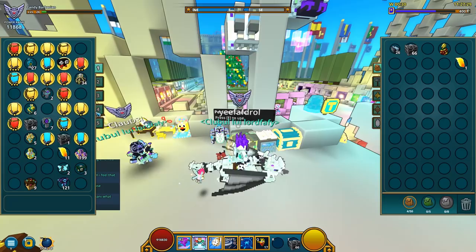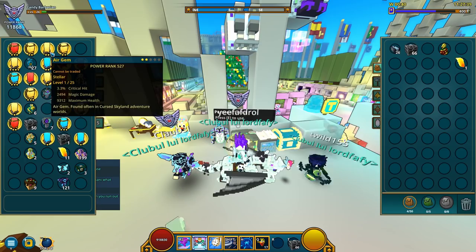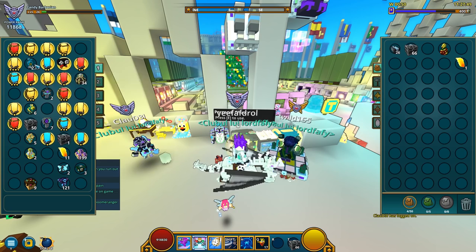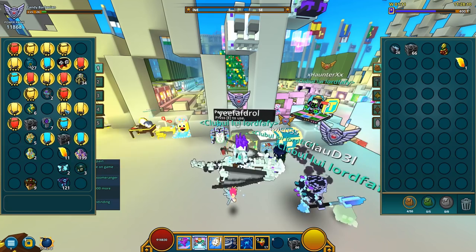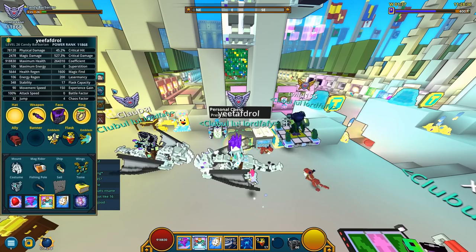Which one should I pick? Man, I got so much crap, I should organize my stuff here. Magic damage — definitely not suitable for a candy barbarian. Physical damage and max health could work. Physical damage, maximum health, magical damage — are these the same? Yep, except this one has more physical damage, which is nicer for me. Critical hit and critical damage — since this one has the highest power rank of 368, I think I'm gonna take it. Let's place this little gem in this little socket, and let's bring it to level 10.